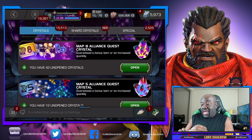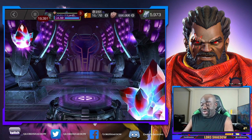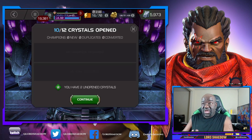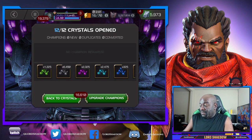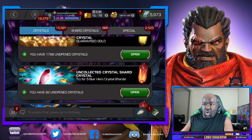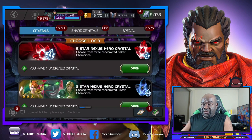First we need to open up some of these smaller crystals. I need T5 basics — I'm short. If I want to take another one of my six-stars to rank three, I need to get me T5 basics. That's why we're going to open these up. We're not too worried about the T4 basics, but we do need those T5s.